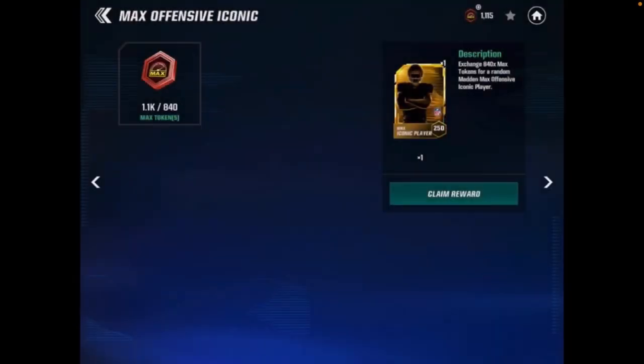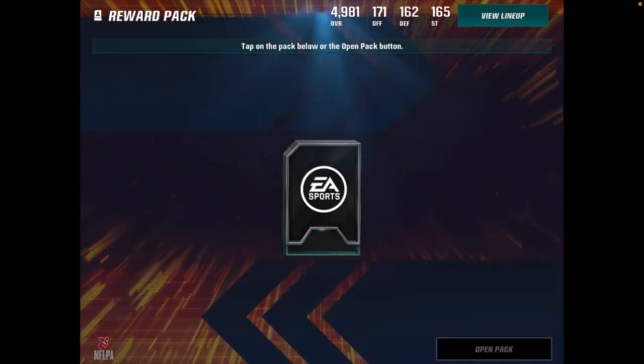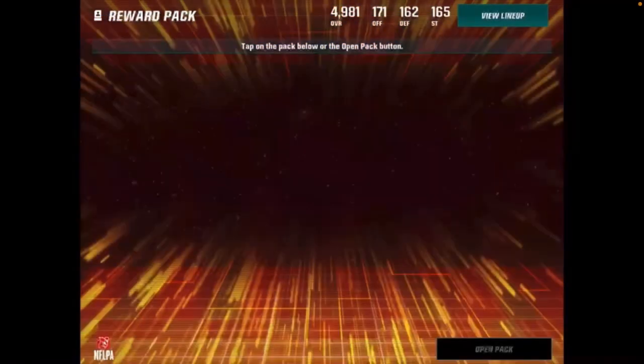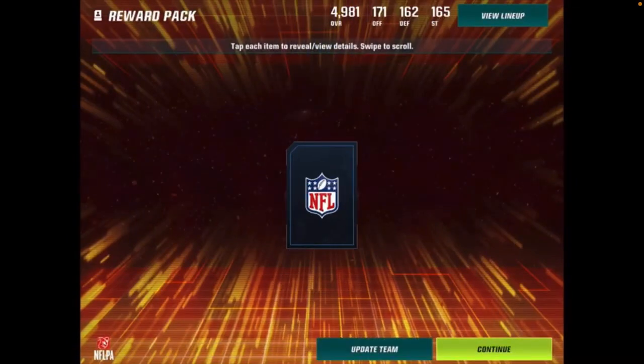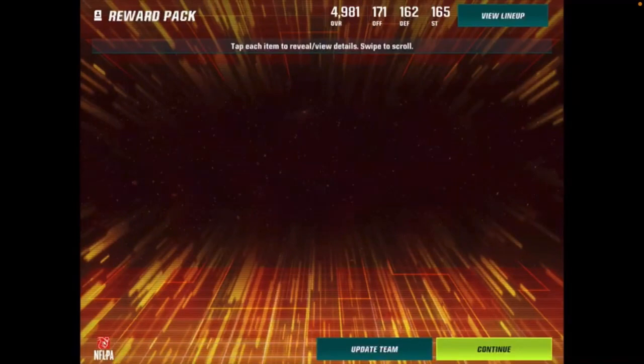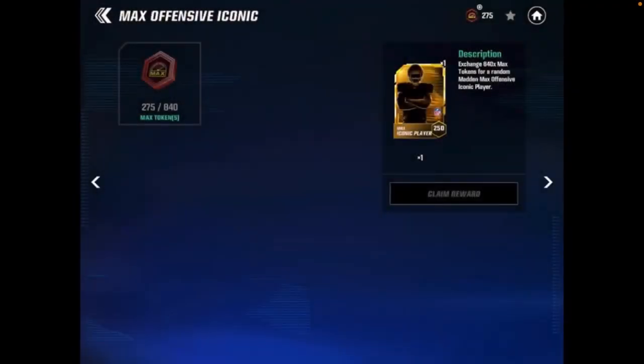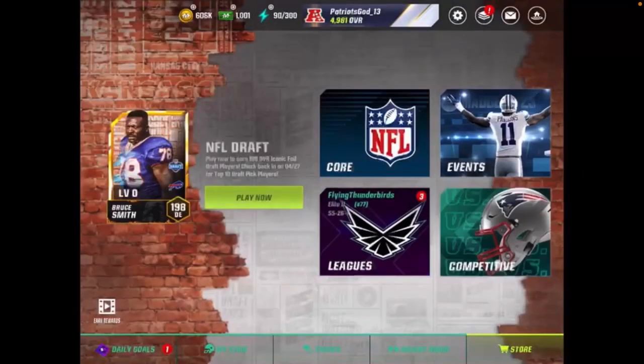Now for our sixth and final random Madden Max iconic of the video. Hopefully we get a running back — that'd be awesome, maybe a tight end or a quarterback again. It's TJ Hawkinson. So Darren Waller was our other tight end and we pulled the other one as well — both tight ends, the quarterback, receiver Jalen Waddle twice, and Joe Thomas is what we got.